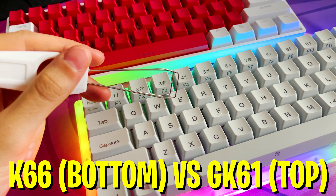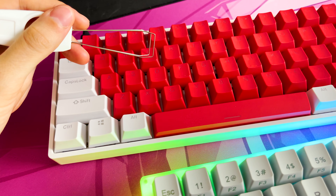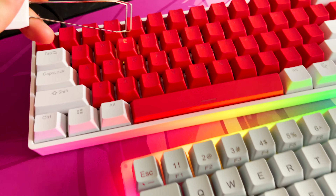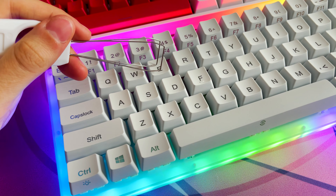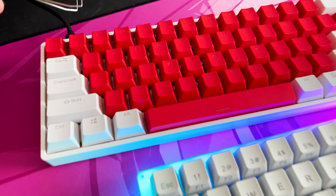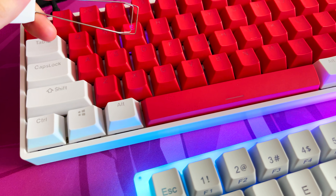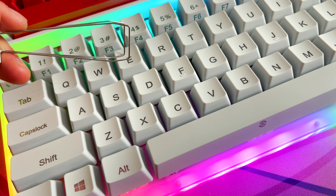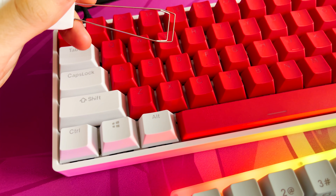I compared my K66 with normal Gatron yellow switches against my GK61 with optical Gatron yellow switches. The actuation point is insanely different. I pressed down a key on my K66 with a keycap puller and the distance was quite big. Moving over to the GK61, it was at maximum only half the distance to press down the key and get an actuation. You can also see it with the RGB lighting activating when I press the key. This is a huge noticeable difference in competitive Fortnite.